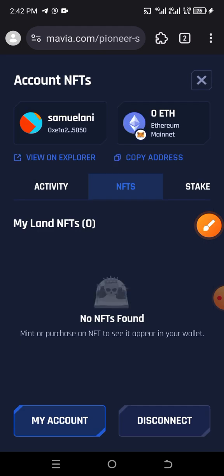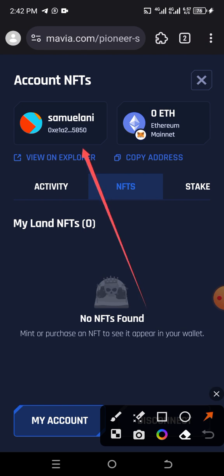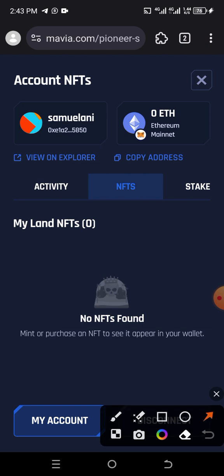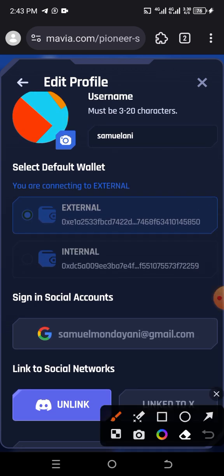Tap on the place that says 'My Account'. As you can see, my address and my username are showing up here. The Ethereum network must be set to Ethereum network. After that, tap on 'My Account' — click on 'My Account' — and you can see I have linked all my social media accounts.